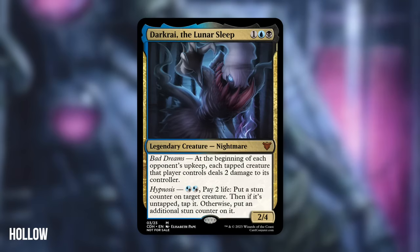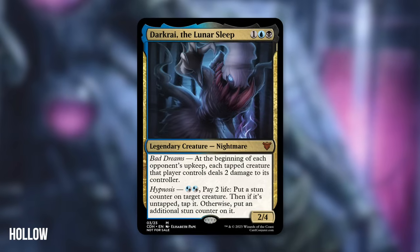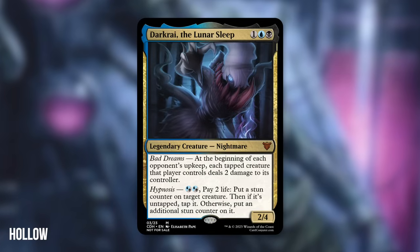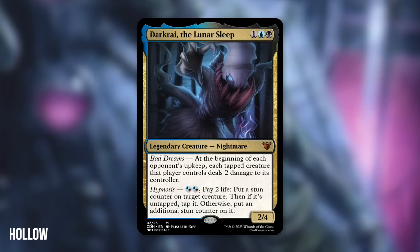Moving on to 9th place with Dark Ray, the Lunar Sleep from Hollow. A 2/4 Nightmare for 4 mana in blue and black. Bad Dreams: at the beginning of each opponent's upkeep, each tapped creature that player controls deals 2 damage to its controller. Hypnosis: pay 2 life, put a stun counter on target creature; then if it's untapped, tap it; otherwise put an additional stun counter on it.